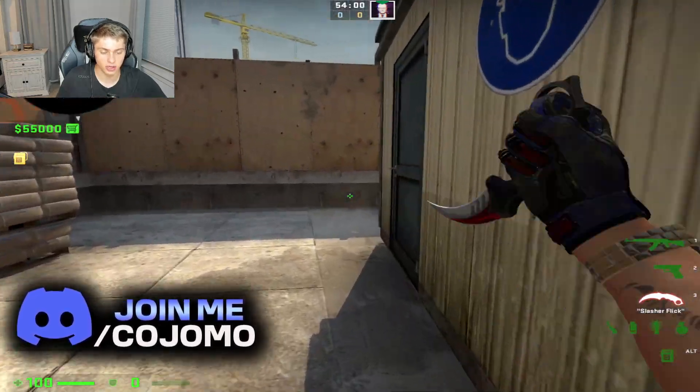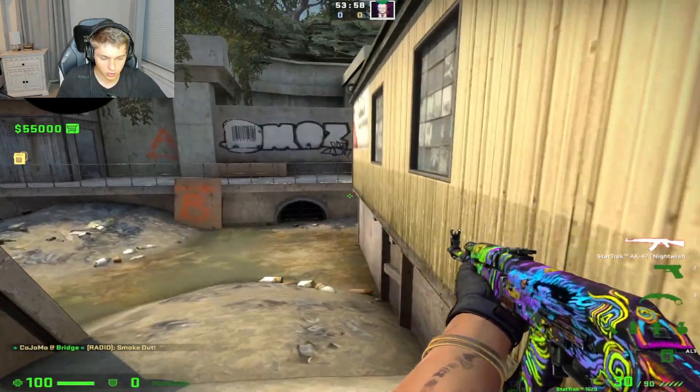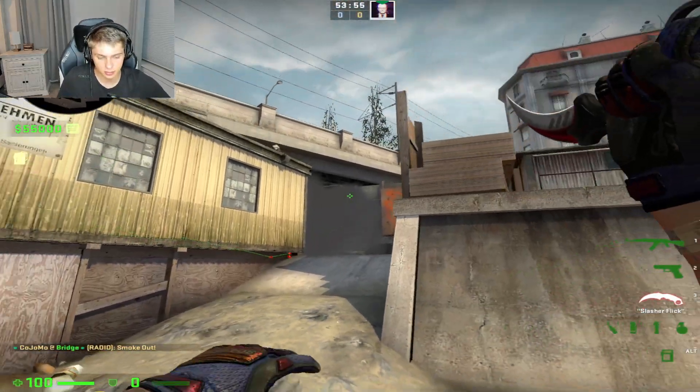Smoke short for me. So your teammates smoke short, and as it's smoked you're walking through — boom — you're killing them looking away because they see a smoke pop.